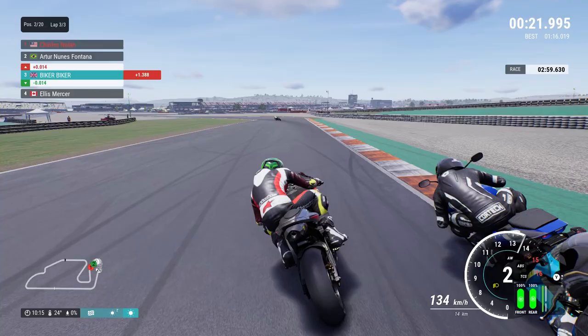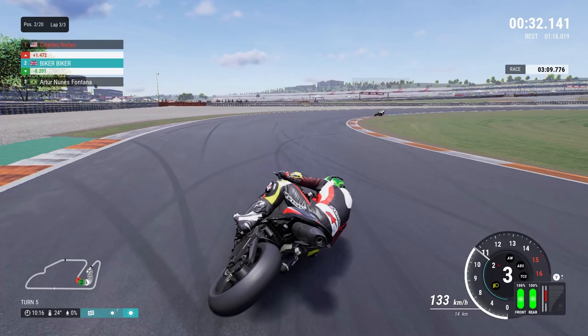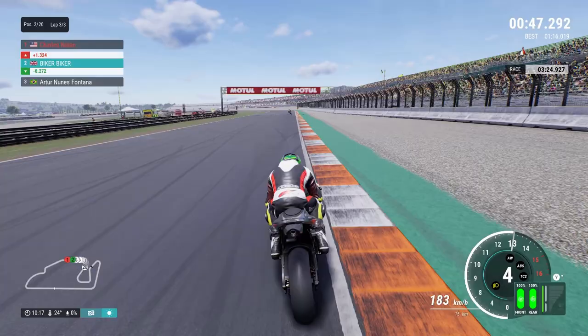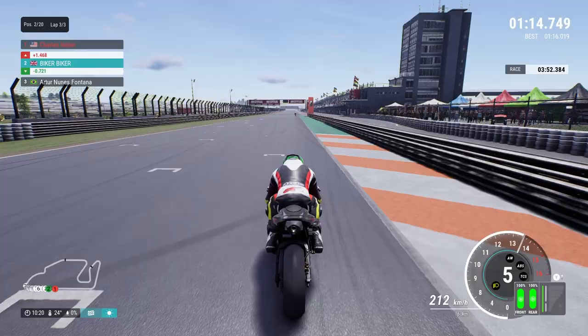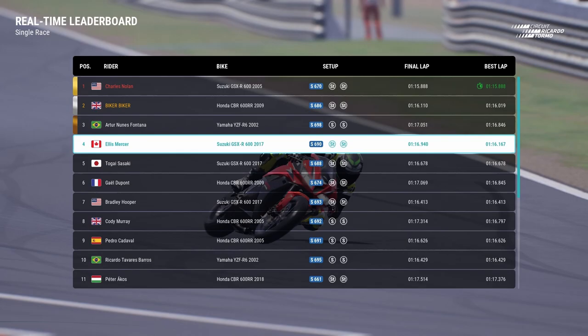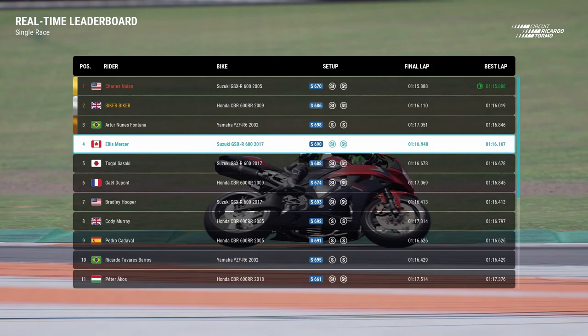We've dropped back to fourth again, still not on the podium. Ellis gets sat up and Arthur has a bad exit — we get on the inside and up into P2. Can we beat him to turn four? Yes we can — up into second place. But Charles Nolan is just too far away. I'd like a word with whoever draws the grids, because Nolan gets pole and I'm in mid-pack, which makes it very difficult. It's another second place here at Valencia. The 1-2 here were on street tyres, and Ellis was on street tyres too — so the tyre delta isn't that different.